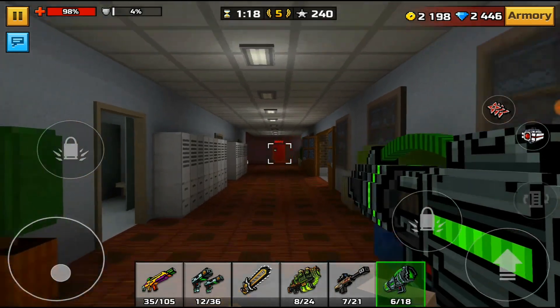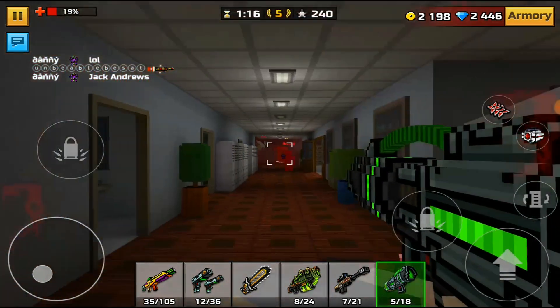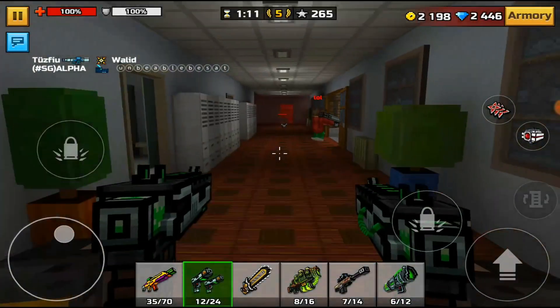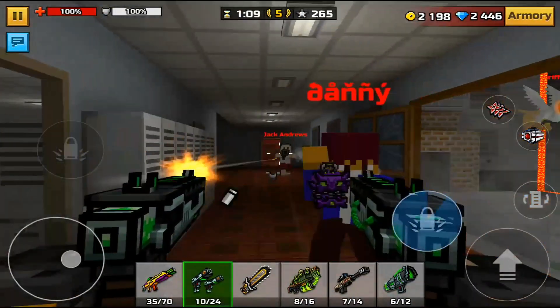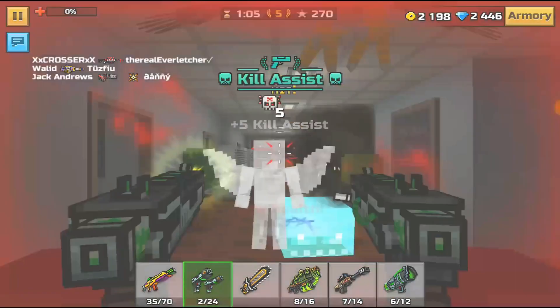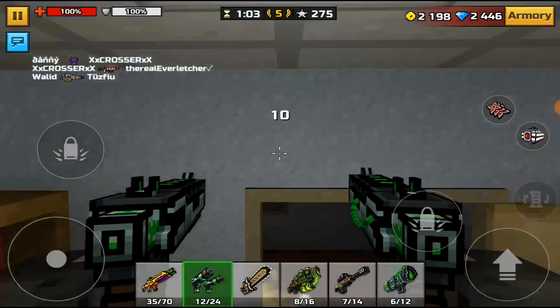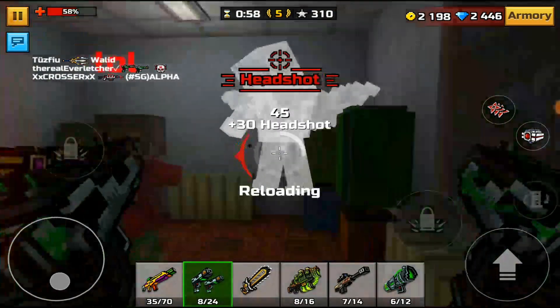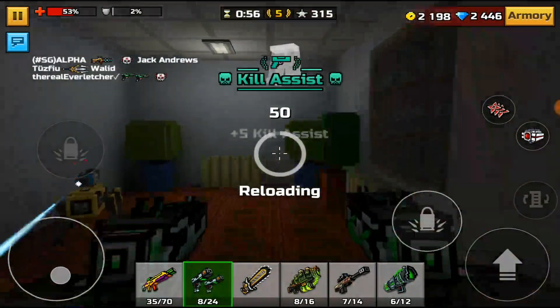Come on over here — there we go, got a kill. These are just easy to use, they're all just easy to use except for the Dual Angers, you've got to have some sort of aim with that one. Come on — there we go, I think I got that, I'm not entirely sure but I think I did. Hey, Cyborg Hands — get out of here with those things.